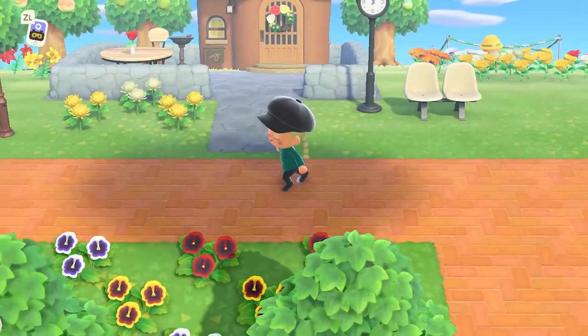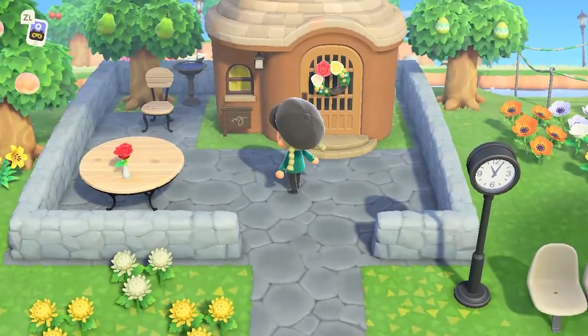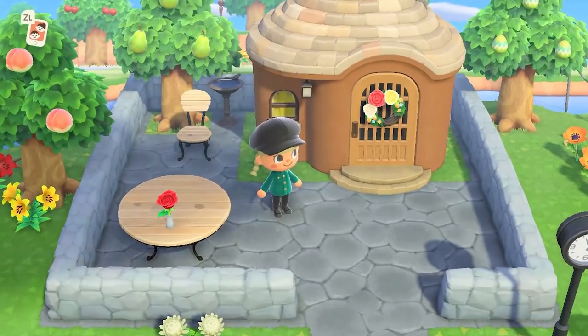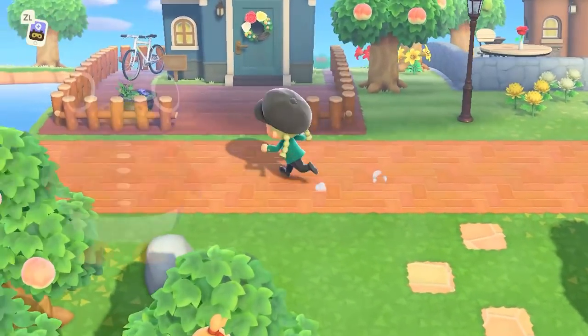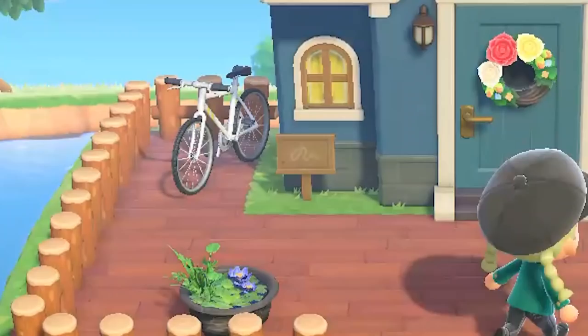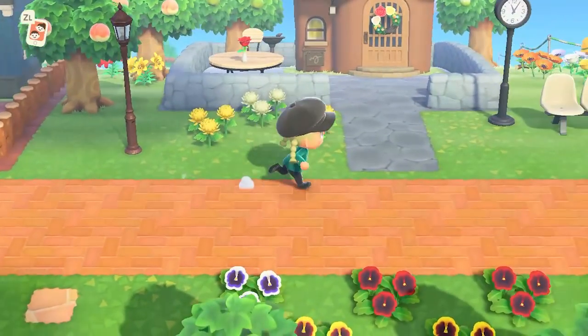One of my prettiest places that I'm most happy about is the residence of Bengal. So cozy — I like what I did there actually. And next to him lives Ruald, and he is a sports person so he has his bike outside. I tried to match the homes of the residents with their personality.